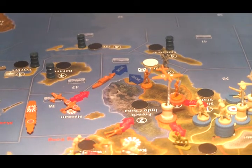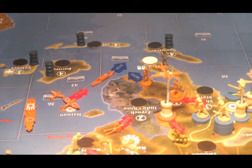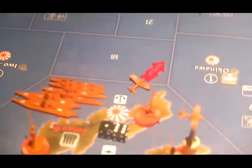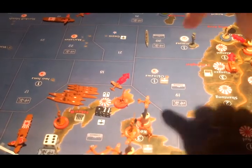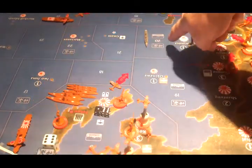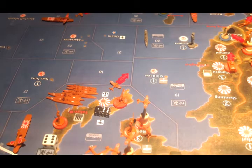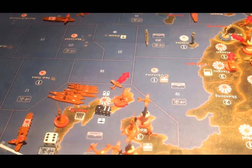The fighter and tactical bomber from the carrier in C-Zone 36 are going to make an air attack on Malaya. The transport from C-Zone 36 goes to C-Zone 37, picks up one infantry from Siam, and attacks Sumatra with an amphibious landing. The fighter in C-Zone 6 from the carrier is going to attack the lone Australian transport in C-Zone 20 — that's an auto-kill.